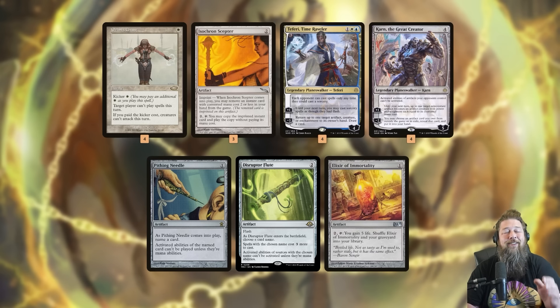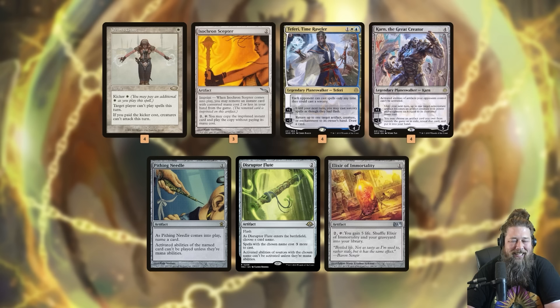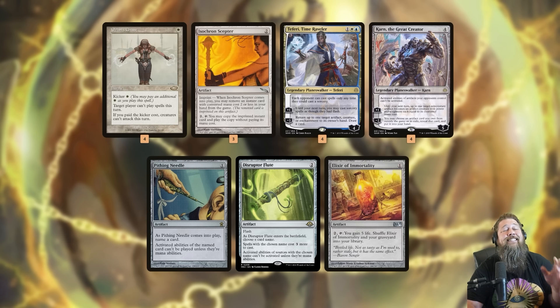Once our opponent can never cast spells or attack again, how do we win at our leisure? The answer is Elixir of Immortality — we can also get that from the sideboard with Karn. It's a one-mana artifact: pay two and tap it, gain five life and shuffle it plus your graveyard into your library. Once Karn gets Elixir of Immortality, we can never mill out, and eventually our opponent draws their entire deck and loses. That is the goal: Isochron Scepter with Orm's Chant, Teferi to shut down non-sorcery speed stuff, Karn for Pithing Needle and Disruptor Flute, and Elixir of Immortality.